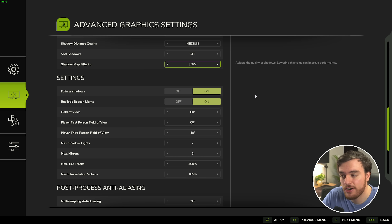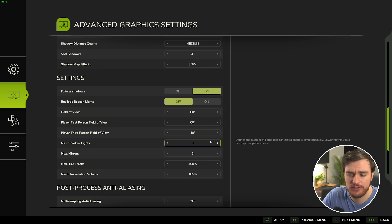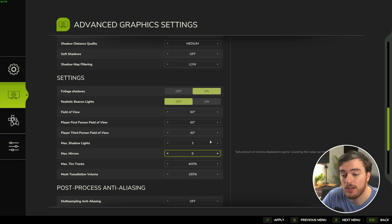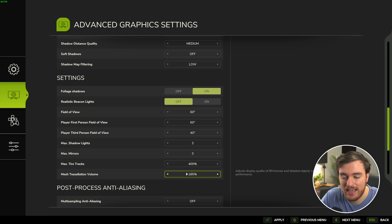Scrolling down to this settings section — foliage shadows are going to make things look a lot more realistic and lifelike, but turning this off will result in a big performance improvement at the cost of a lot of the game's aesthetic. I'll leave it on. Realistic beacon lights I'll disable here — it shouldn't have too much of a visual impact. Field of view is entirely your preference; while it technically affects FPS, your experience is more important. Max shadow lights — the lower this option is, the better the performance; set it to two or three. The same goes for max mirrors — three is usually what you'd have in most setups, but if you can see more mirrors you may need to turn this up. Tire tracks have to do with how long they stick around — I'd leave this as high as possible. Finally, mesh tessellation volume — I'll leave this at the default of 185.